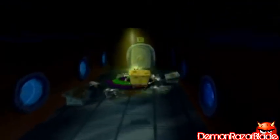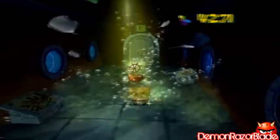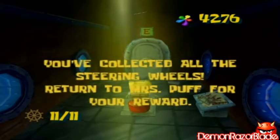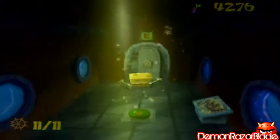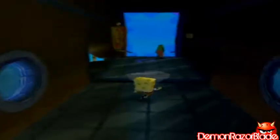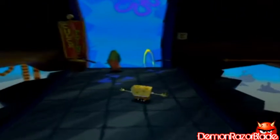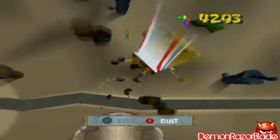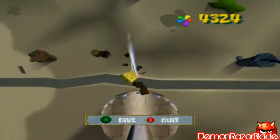Coming in here, just kill this one guy right here. We got our 11th out of 11. You've collected all the steering wheels — return to Mrs. Puff for your reward. Awesome. So we collected all 11 out of 11 steering wheels. After this we can go and get our other golden spatula. The last area we have to go — this, I believe, is the one with the most Tikis. It's the last one you go to, so I'm pretty sure it has the most Tikis.